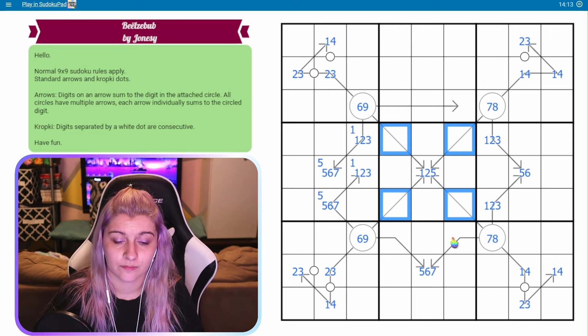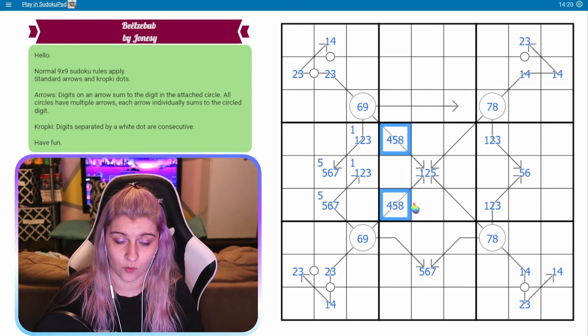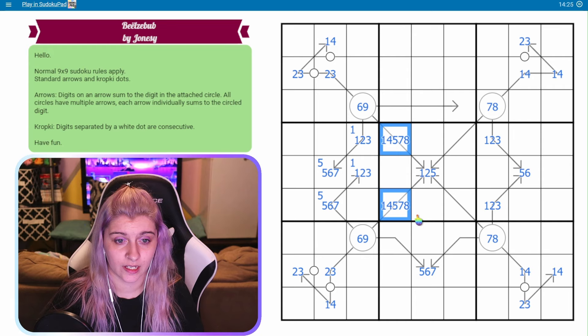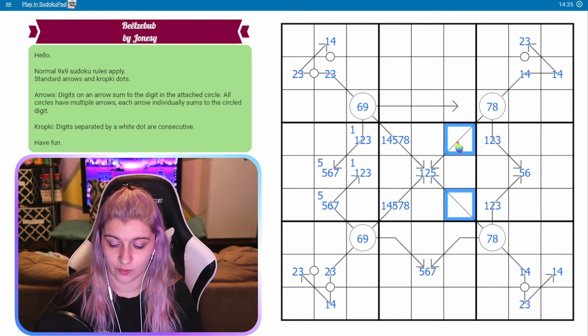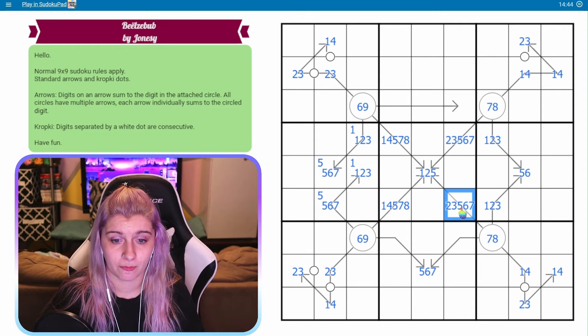Let's look at this. This is three cells to get 15. This can be a minimum of five, meaning this would sum to ten - six, seven, eight, nine. I don't want it to be a nine and I don't want it to be an eight. I also really don't want it to be a seven, actually. I could have six, one, two or five, two, three. If this is one, this would be five and eight. If this is two, this would be four and seven. If this is five, this would be one and four. That's kind of a lot of options.